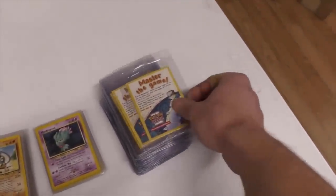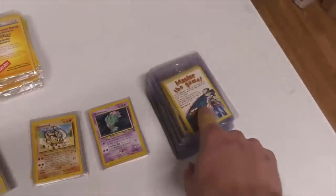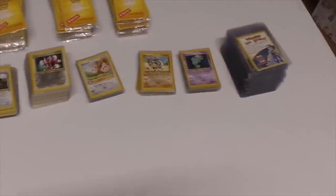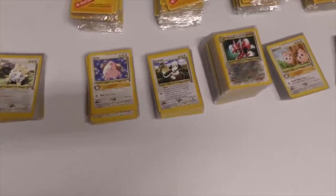Next up we have the Mewtwo number 14s — these are all sealed. I think there's 50 of those. Then you got 30 sets each of Electabuzz, Mewtwo, Pikachu, and the Dragonite. So that's it — that's pretty much all that we agreed on right there. Most of it is sealed and the loose cards should be near mint to mint — hopefully mostly all mint for you.